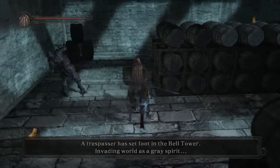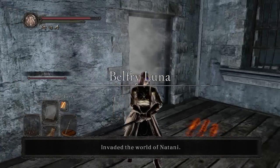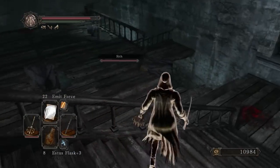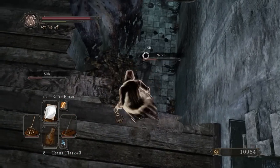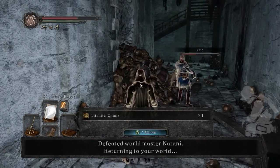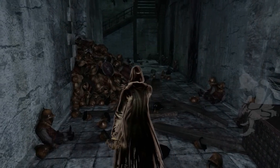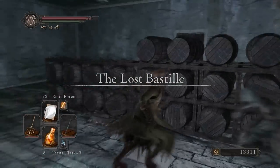Trespassers set for the Belltower — invading world as Grey Spirit. I can't heal myself with Estus, but I can use the heal spell if I need to. The gate's open, so they're probably trying to get through the fog gate. Drop down — he's fighting a Grey Spirit down there. Easy peasy. He blew up in the door. Titanite Chunk! You can shoot down from above and stuff like that — it's pretty awesome.